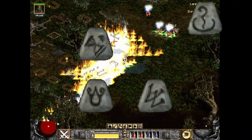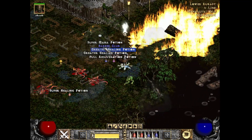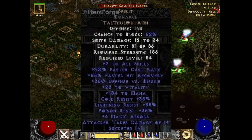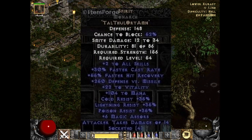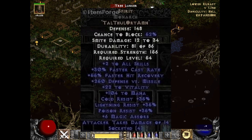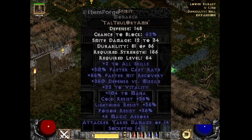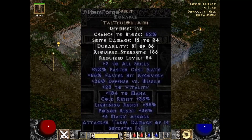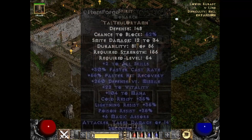Tal Thul Ort Amn — those simple early game runes get you the best caster shield in the game. Spirit gives 2 to all skills, 25-35% faster cast rate, 55% faster hit recovery, tri resists, 22 to vitality, and up to 112 mana — an insane amount of useful attributes. While Spirit in a sword makes a great early game caster option, there are just way better weapon options for casters. Putting it in a paladin shield with base resists puts it even further off the charts.